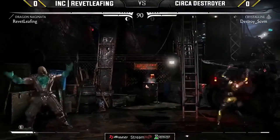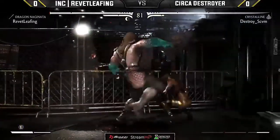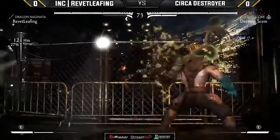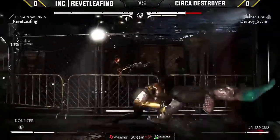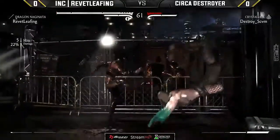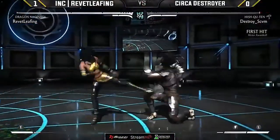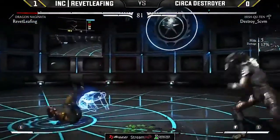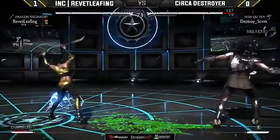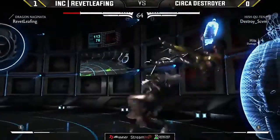An uncharacteristic drop by Revit. Good amount of damage — big boot and now the smart disk in play. Savage down two and gets around it into the X-ray of his own. 'Sir, I'm going to teach you how to X-ray properly — and that is to use it to finish your opponent.' You really have to wait and then try to read it with an NJP or a down two. No punish on that down two there. Gets opened up by the overhead again — Destroyer needs to watch his head.